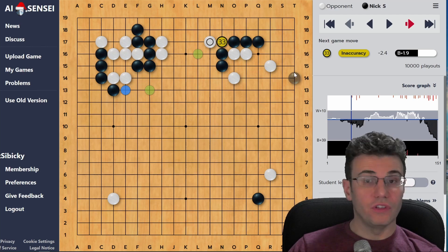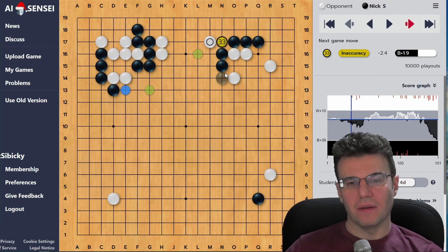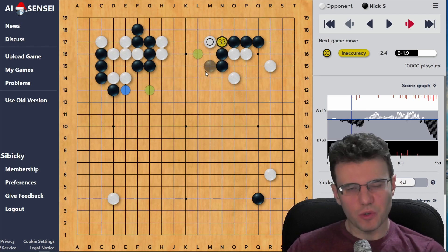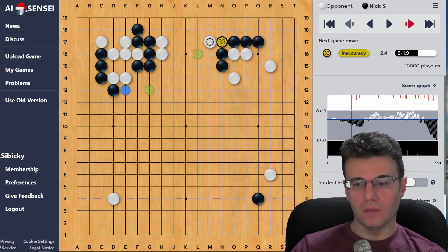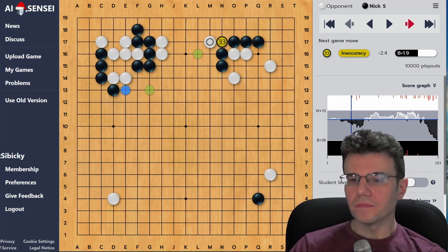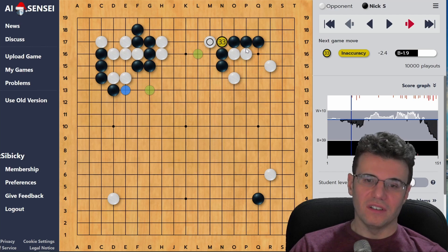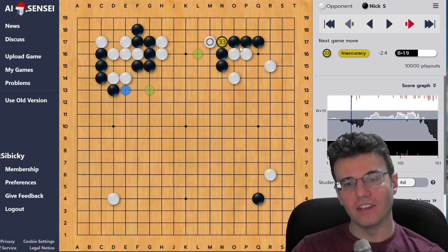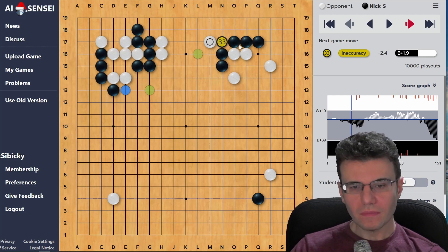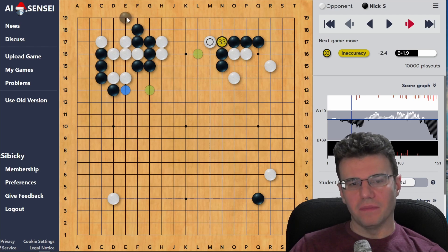One thing I like about reviewing games with the OGS AI is they have a pencil tool - this isn't quite set up for demoing yet. If I was adding features to AI Sensei, I'd love a pen tool to draw on an overlay. Those tools don't exist yet - this is really more useful for solo review and posting things to the discussion rather than teaching with it. For someone like me giving a presentation, it's not quite there, but it's not geared for that - it's geared for reviewing and improving your own games.